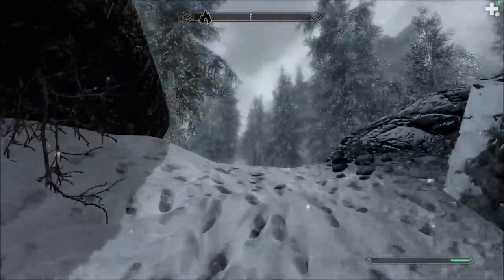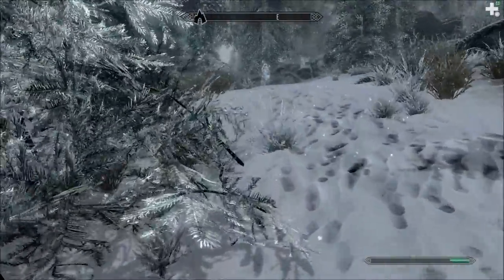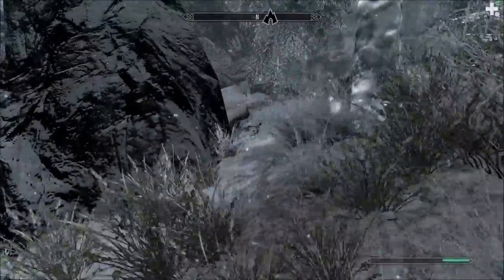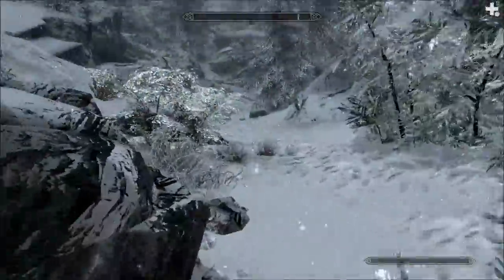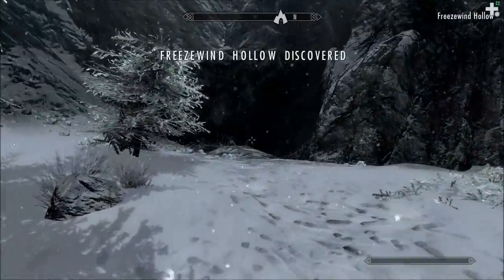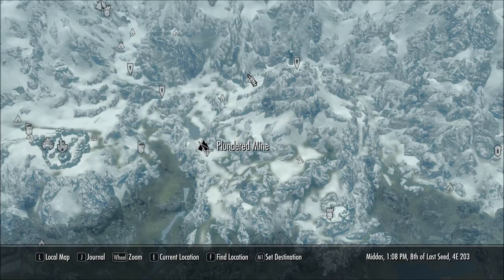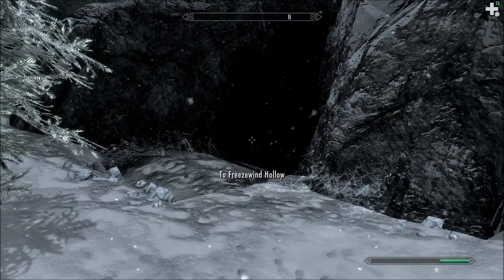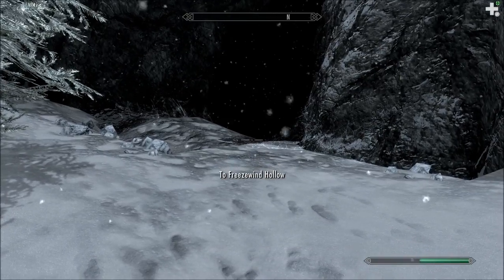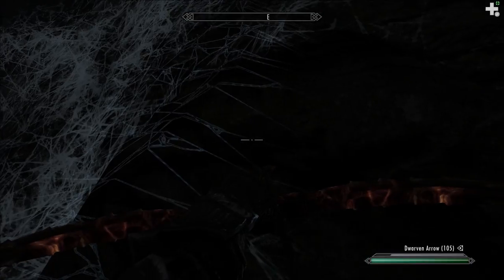Probably some bandits there. I got stuck for a second. I think I've gotten close to this mine before but never actually found my way there. Oh, I went north instead — duh. We're checking out Freeze Wind... Freeze Wind Hollow. Is that what it is? Freeze Wind Hollow. All right, guys, Freeze Wind Hollow. You've seen one mine, one hollow, you've seen them all. Oh, I got spy doors. Jeez, this place is nasty.